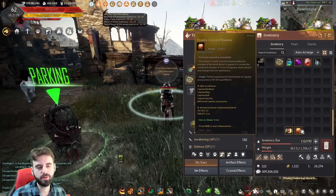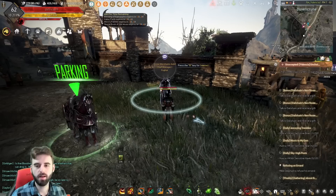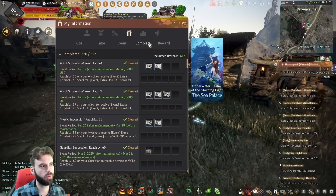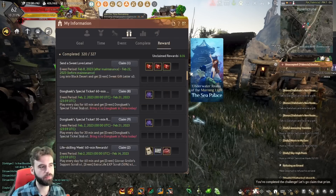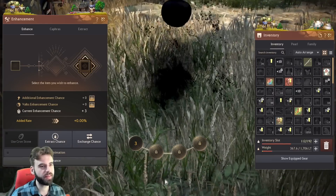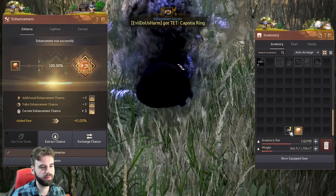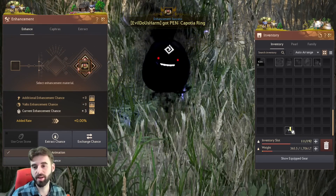Now we have 21 Dreamy Crystals of Balance, as well as the Tri-Kaposha accessory from hitting level 62. That accessory is redeemed by pressing the Y key and completing the goal quest for hitting level 62 — scroll through if you can't find it. Once you have both items, press the comma key on the keyboard, click on the Enhancement tab, select the ring and the Dreamy Crystals of Balance. You can skip the animation because it's a guaranteed enhancement, then put the other 14 in and you now have a Pen Kaposha accessory.